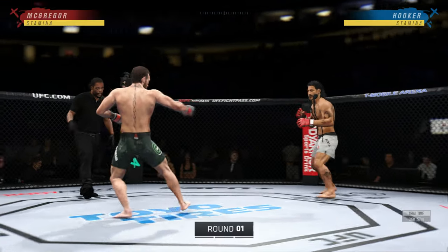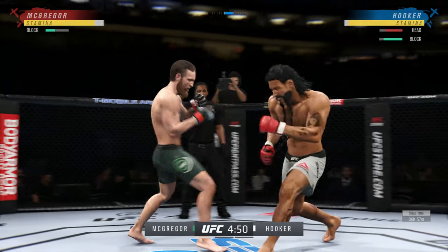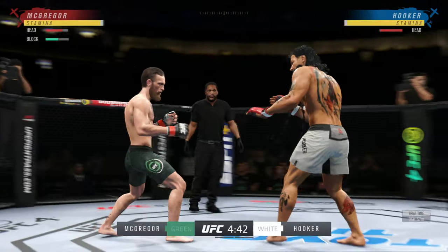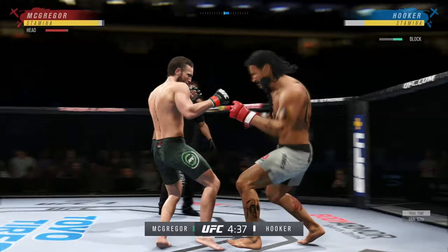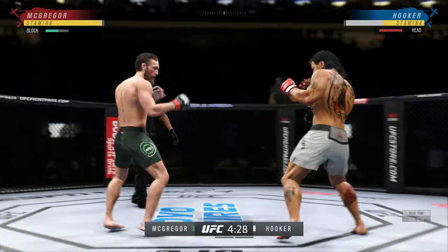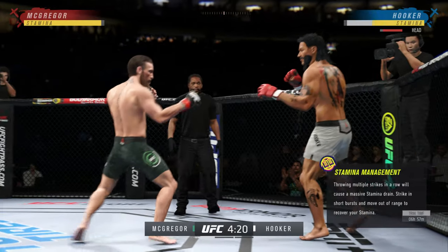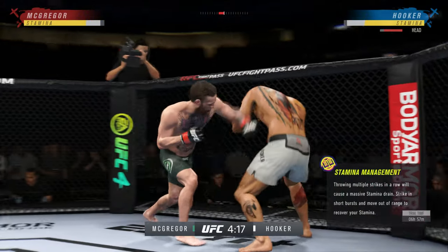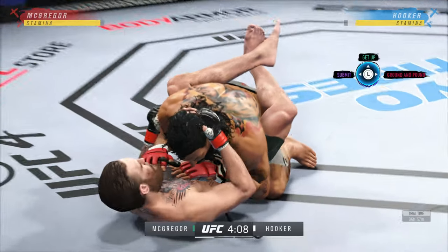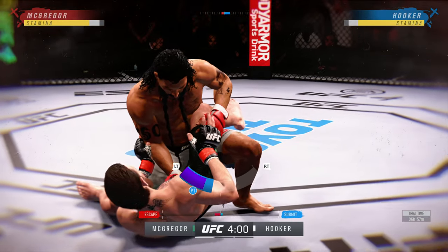Here we go, round one — outstanding matchup of strikers. Any chance this goes to the canvas? I don't believe so. When you have two high-level strikers like these two men, they're going to go to the center of the octagon and it's going to be a kickboxing match. Oh, and he connects there — his hands look good tonight, so fast. There's the takedown attempt. He wants to get this fight to the ground and he does get the leg.